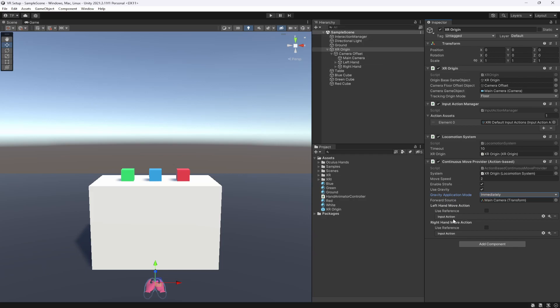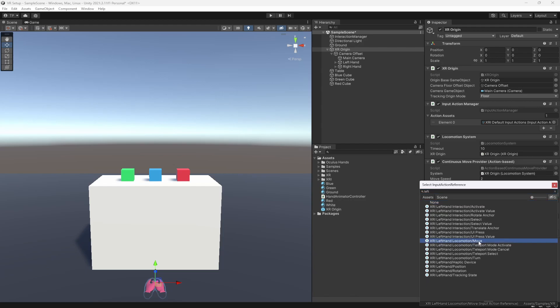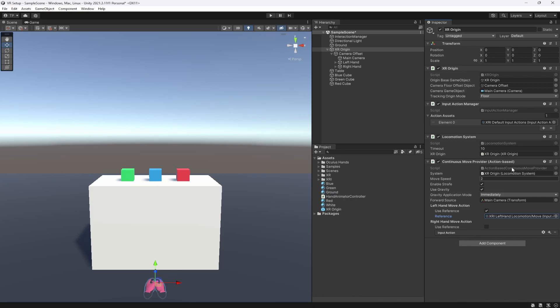For the action, it asks which controller input you want to use for movement. Most games use the left-hand controller to move, though you can also use the right one. For the left hand move action, select 'Use Reference' and then pick a reference — type 'left hand' and look for the move provider, which says 'forward slash move' and references the left joystick. You can do the same process for the right hand, but we're just using the left.